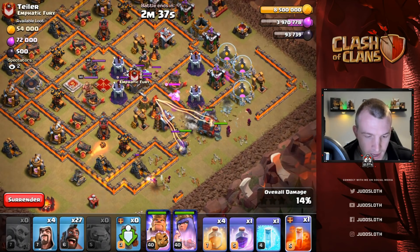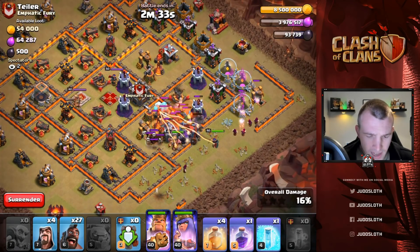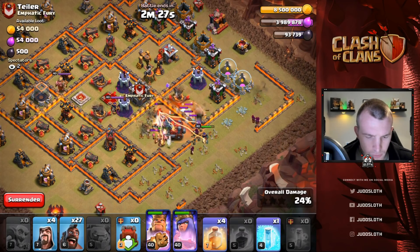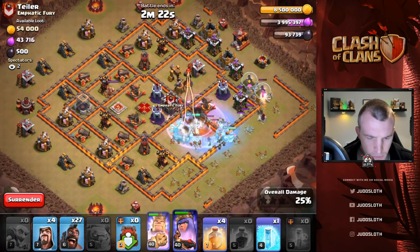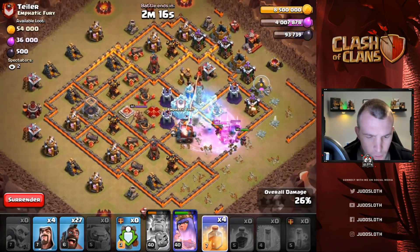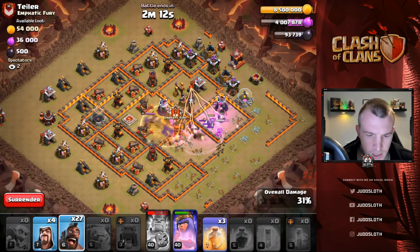A baby dragon and ice golem are coming out of the CC. The queen should get straight into the base. We're going to pop the king's ability in a second — just use that rage. Once the wall wrecker pops out the troops, the queen's going to walk here as well. Let's use that freeze as soon as the troops come out of the wall wrecker — I'm actually going to use the heal. There goes the heal.